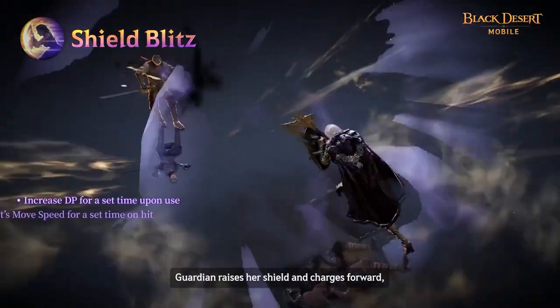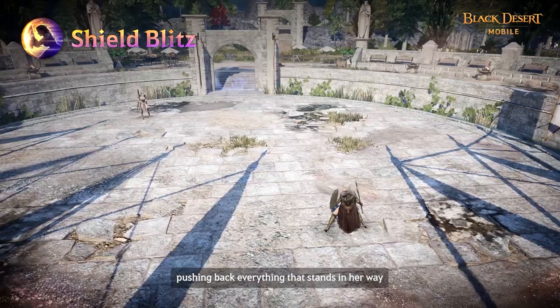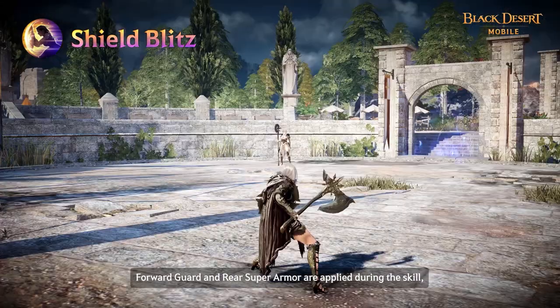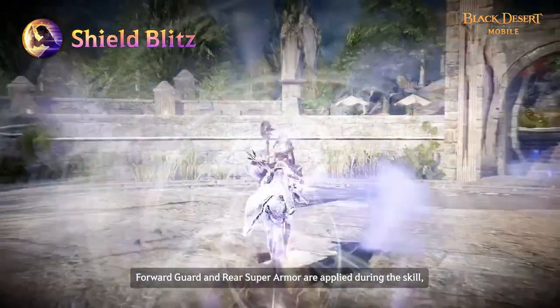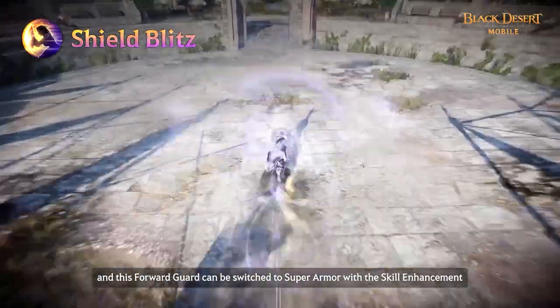Guardian raises her shield and charges forward, pushing back everything that stands in her way. Enemies are stunned on hit. Forward guard and rear superarmor are applied during this skill, and this forward guard can be switched to superarmor with the skill enhancement.